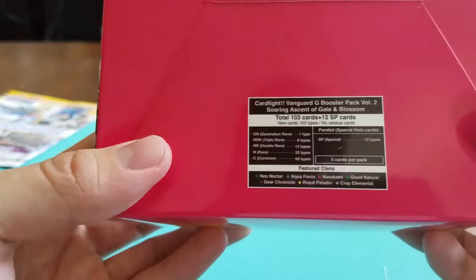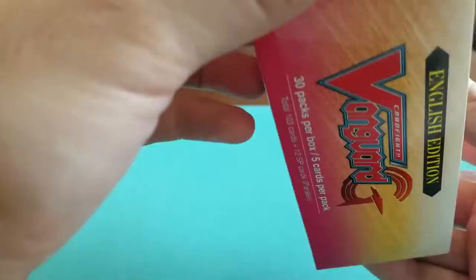This is the second set of the G-Series. It features clans such as Neo-Nectar, Aquaforce, Narokami, Great Nature, Geo Chronicle, Roa Pound, and Crayol Mental.